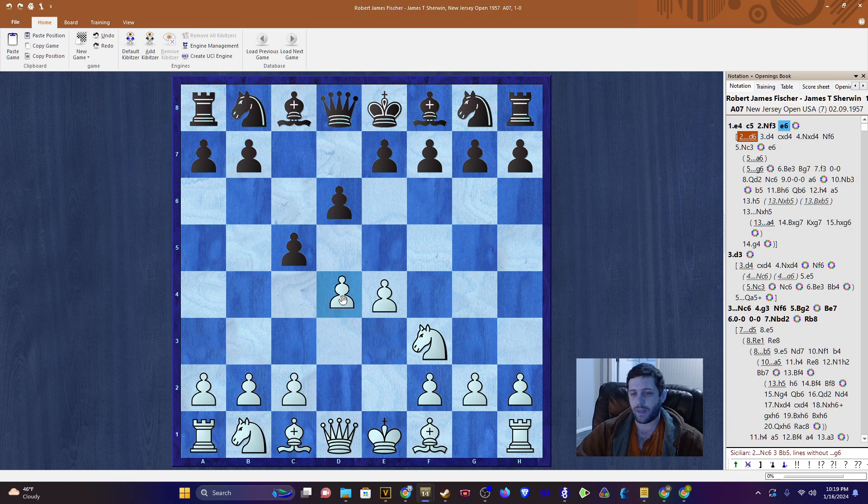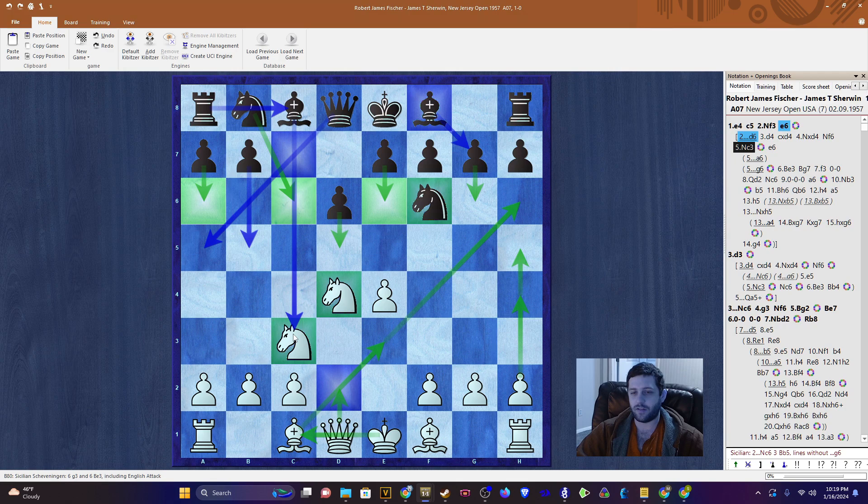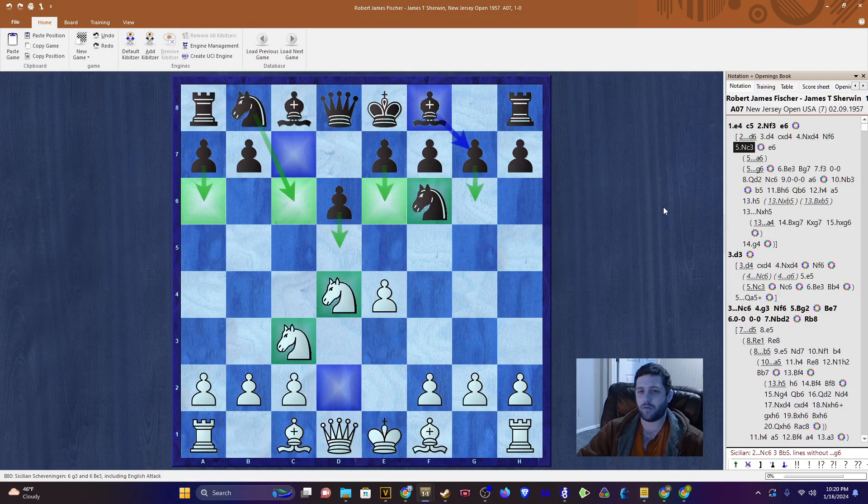Typically, when Black plays a Sicilian defense, we see the move d6, and play can continue with d4, cxd4, knight f6, knight c3. This is a family of positions we call an open Sicilian, marked by knights in the center and the d pawn traded with the c pawn. In this position, Black essentially has four moves: a6, knight c6, e6, and g6.